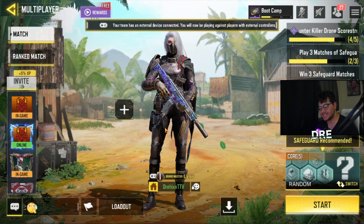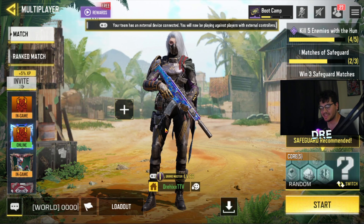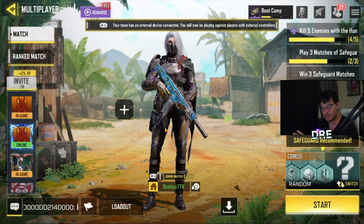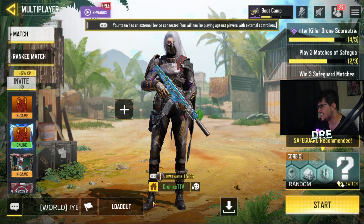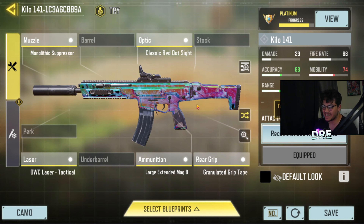Yo, what is going on guys, it's Ricks here and welcome back to another COD Mobile video. Today we have the best gun of Season 7 — this is honestly like a shredding machine. You guys already know it was the best gun last season as well, but we got the Kilo. The attachments right here on the screen is what I've been using, and this thing does everything — long range, close range — it melts in like three to four bullets, sometimes two to three.